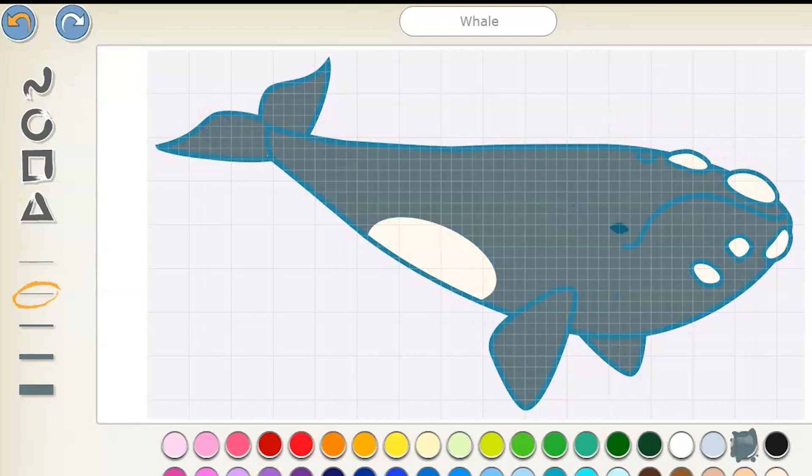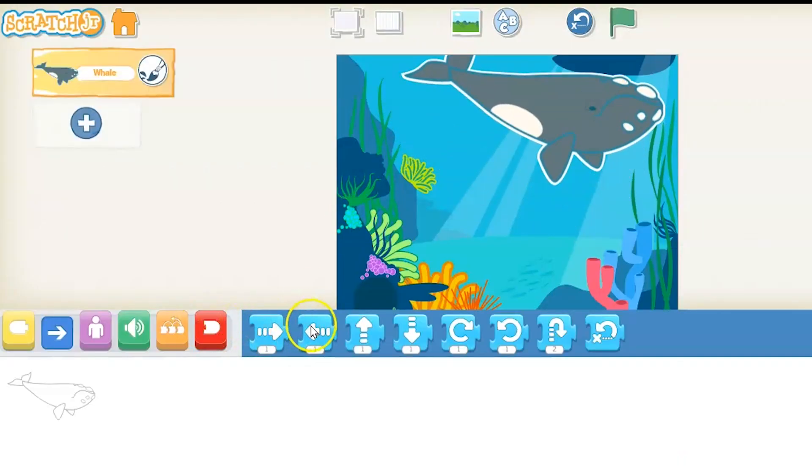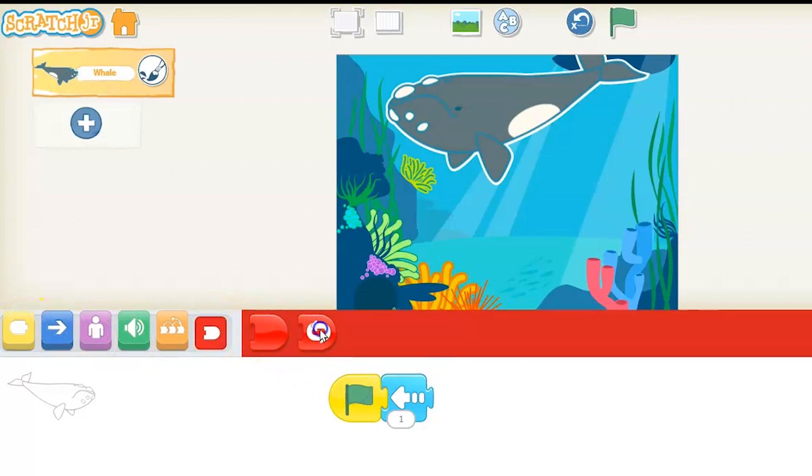Rather than put it on the screen, click the paint bucket — you save a little bit of time. Now, while we have the whale, let's go ahead and do the code. Turn it to the left, keep that left move-left button, and bring down the trigger block.